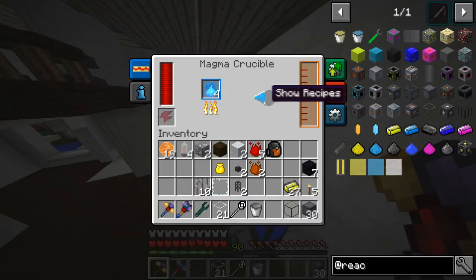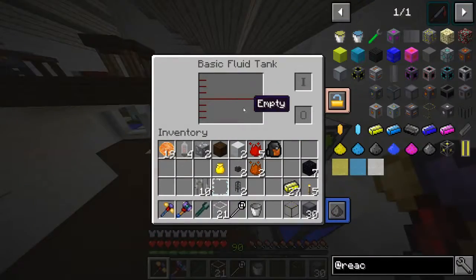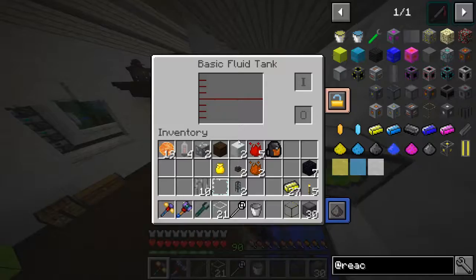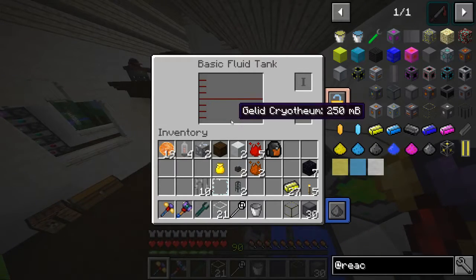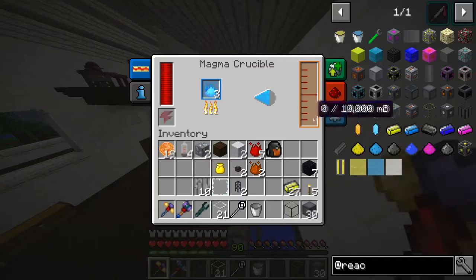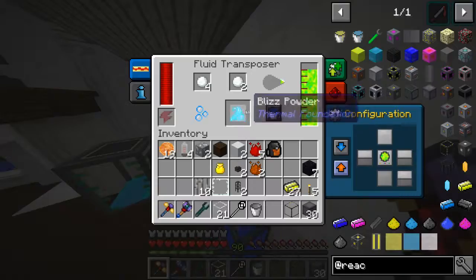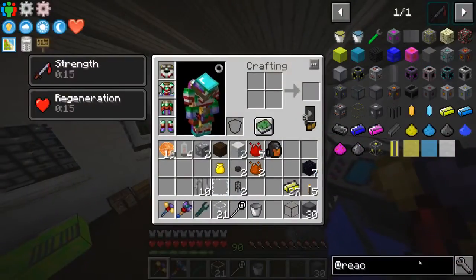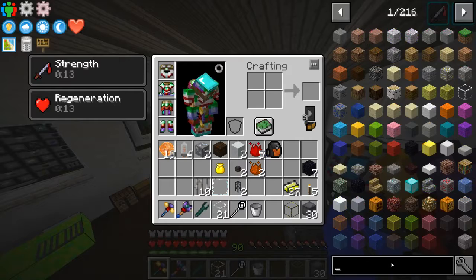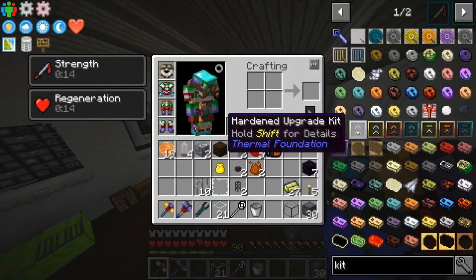We can take that over here to a magma crucible, fire it up, and it'll turn. Four of these will turn into one bucket of cryothium, which should just flow into this fluid tank. Just like that, we've got some jellied cryothium. Perfect. This is going to take a while, especially this process here.